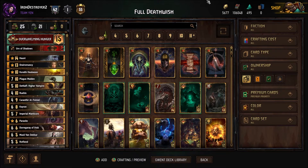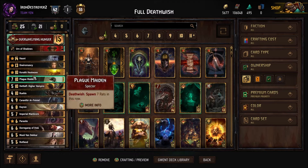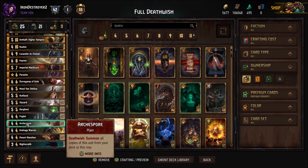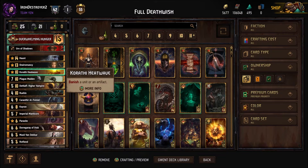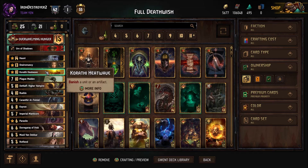In the deck builder, we're running Urn of Shadows — I want to try it out with Imperial Manticore and Rot Fiend, just the one Rot Fiend for damage to remove an opponent's engine. Foglet gives higher than normal value. Honor of Shadows gives six damage eventually, which is nice, and you can also trigger Arcus for that. A consume card if you think they're going to be playing Northern Wind. Heat Wave for good removal — Monsters doesn't have much removal so we're adding this.